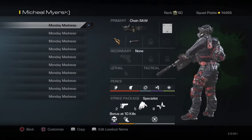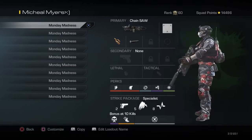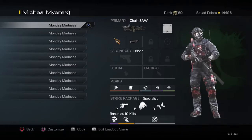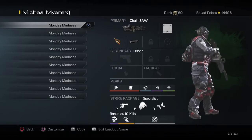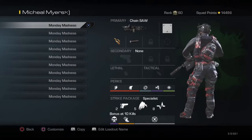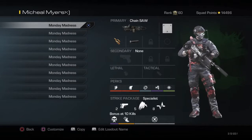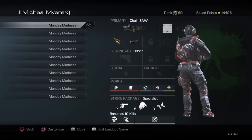I have sleight of hand so you can reload it faster because it's an LMG. Then I have stalker so you can move back and forth real easy with the LMG — it's really good on LMG class setups. The chainsaw closes up real tight so it gets you easier kills, and it's really good because it's a hip fire gun.